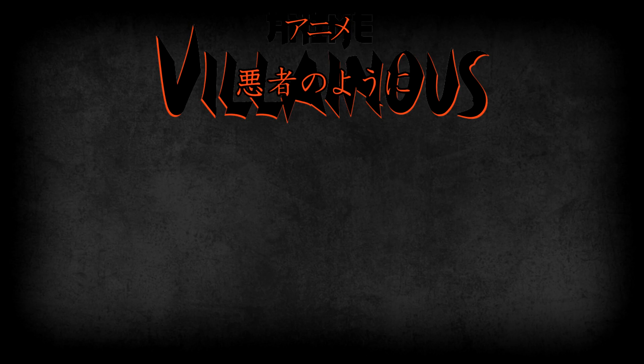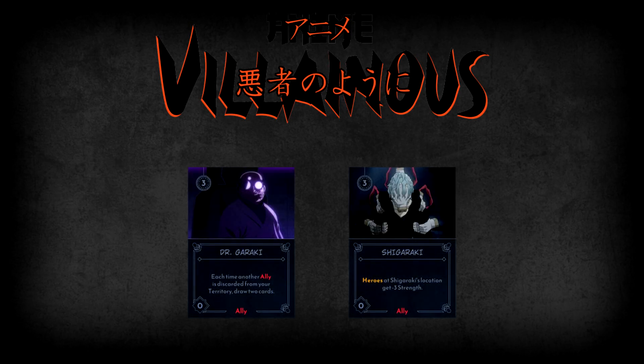Now let's look through the many allies at All for One's disposal. All for One's two most expensive allies are Dr. Garaki and Shigaraki, both of whom have zero strength but incredible abilities. Shigaraki's ability is that all heroes at his location get minus three strength, making them far easier to deal with. This also works on All Might, meaning you can get All Might down to 12 strength rather than 15. Note that Shigaraki's ability says heroes get minus three strength, not that they lose three strength — so it does not put any tokens on heroes; it's just a blanket effect on all heroes sharing his location.